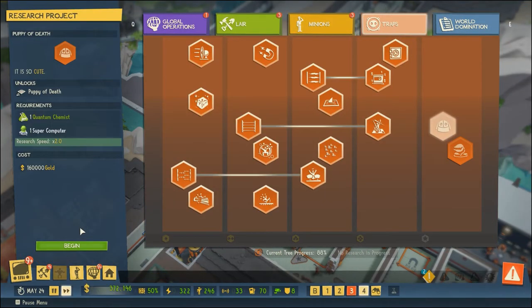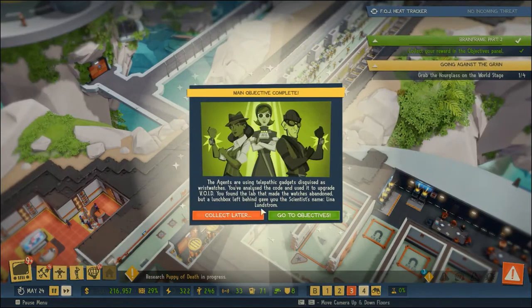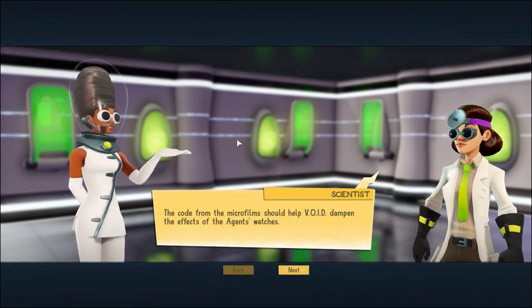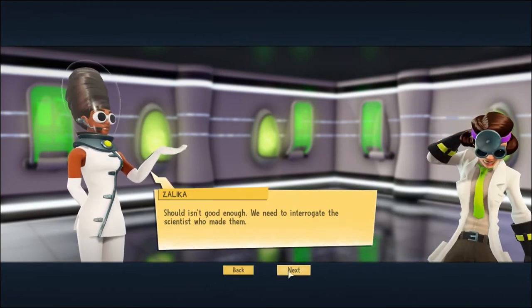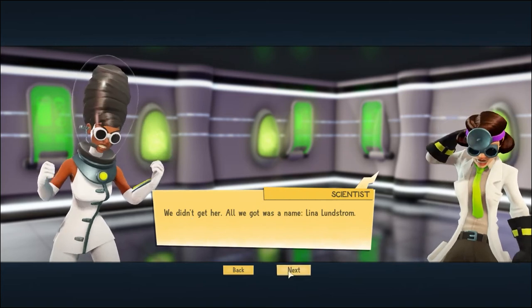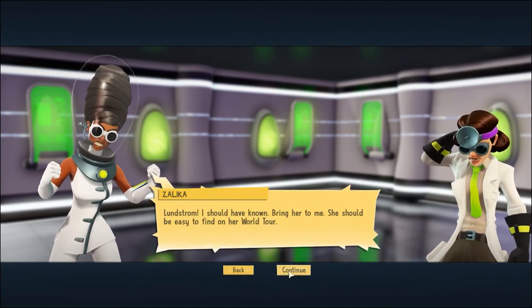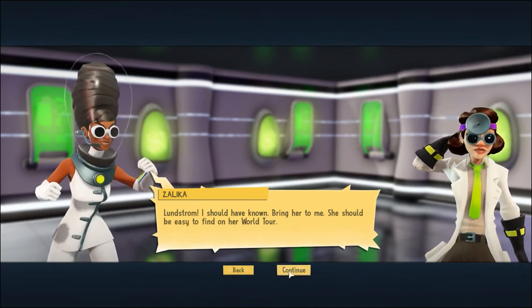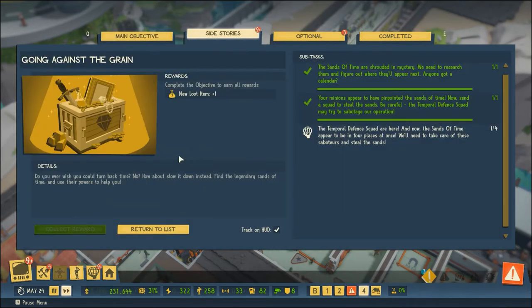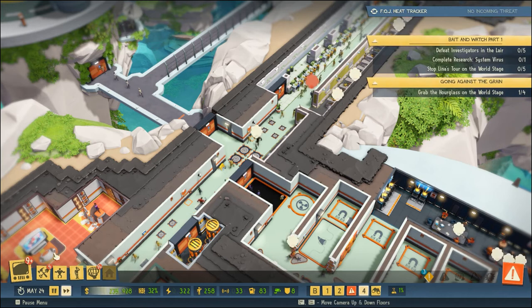'The agents are using telepathic gadgets to spy - wristwatches. You analyze the code and use it to upgrade Void.' Great. 'The code from the microfilm should help Void counter the effects of the agent's watches.' 'Should isn't good enough - we need to interrogate the scientist who made them. We didn't get her, all we got was her name: Lena Lundstrom. I should have known. Bring her to me - she should be easy to find on her world tour.'